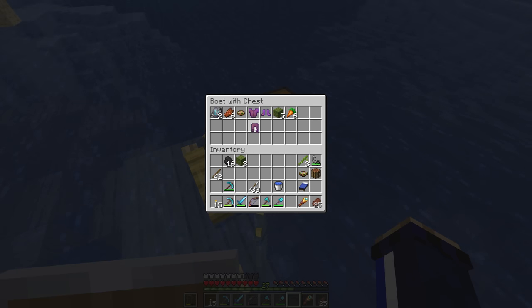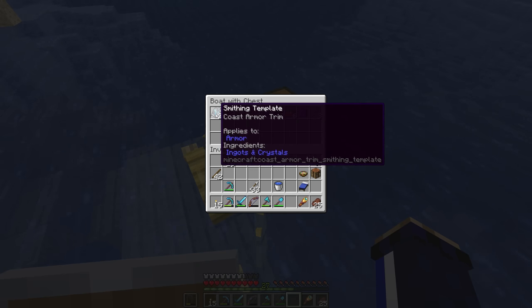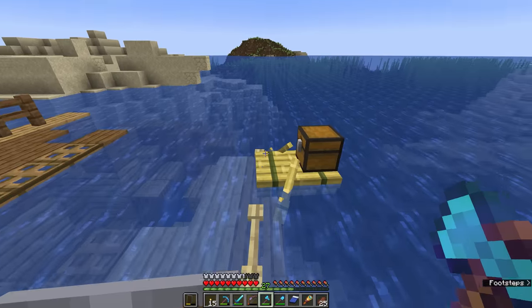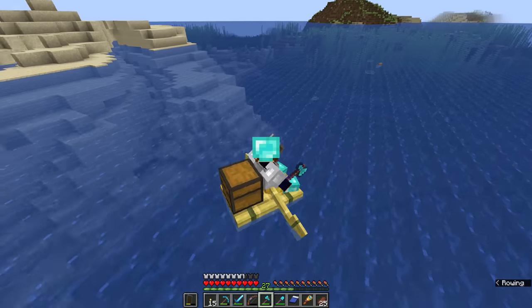So those smithing templates have a small chance to occur in shipwrecks, but will not be there every single time, so it's worth keeping hold of these to see if we can craft some of our own a little bit later. Having slept for the night, I'm going to return to my boat and let's see if we can find a more intact example of a shipwreck.